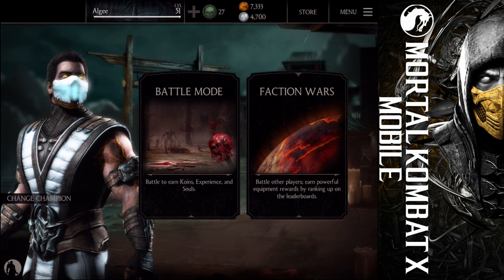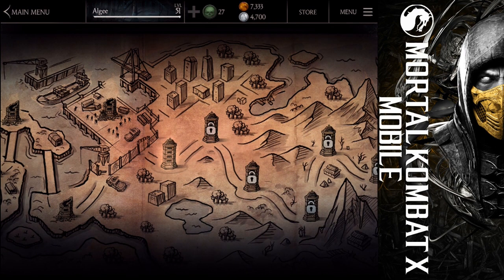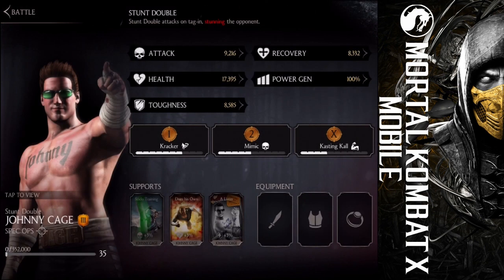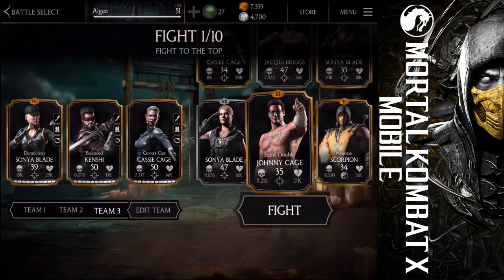As you can see, I already changed my champion to Sub-Zero — the Revenant, the new version. Let's go ahead and check these battles. I will do another video where we will check these. This is the first new tower. It has 10 fights in it, and one fight will take three energy. Johnny Cage — so that's really important to mention.